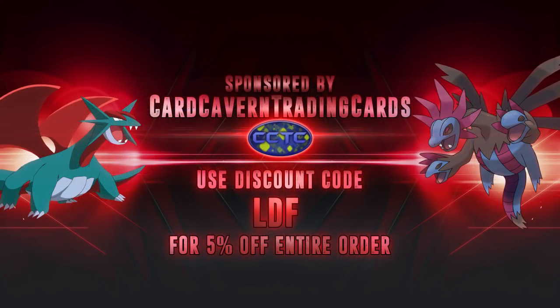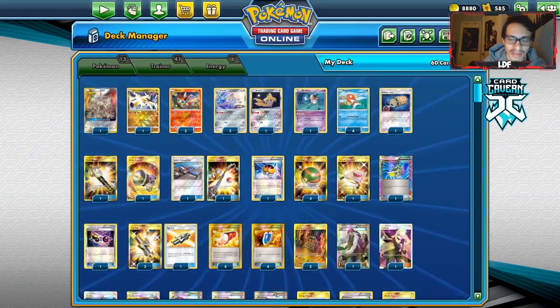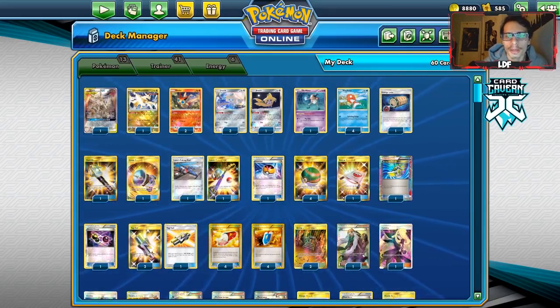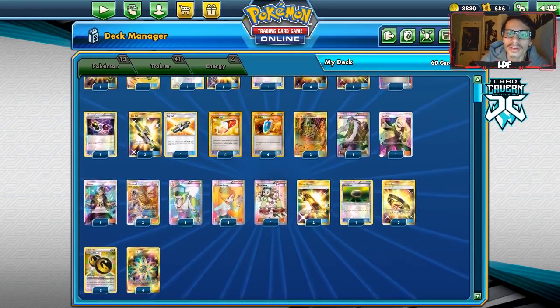Shout out to the sponsor, Card Cavern TCG. If you need any PTCGO pack codes or Sword and Shield pre-order codes before Thursday, grab them at Card Cavern TCG. You can get them in lots of 50 or order them singly. The Sword and Shield theme deck codes, elite trainer box codes, and other pack codes like Alolan Sandslash or Meowth VMAX are all available there. Use my discount code LDF at checkout for a five percent discount to support the channel.